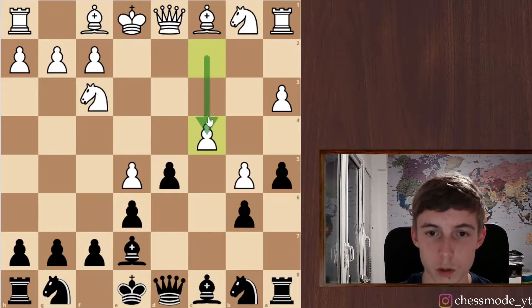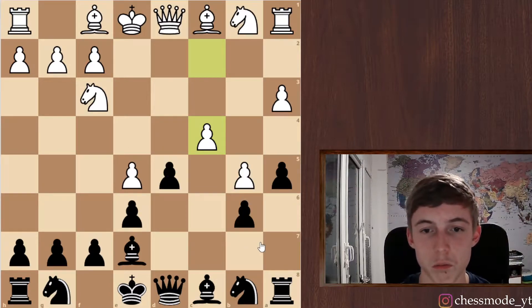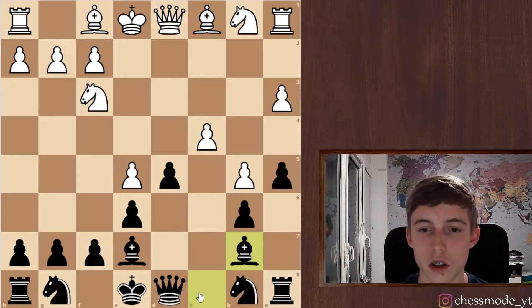He can play with c4 if he wants. After which we can take, or we can also play bishop b7 if we want. Let's play bishop to b7 — just not to help him develop his pieces, and just develop our own piece.